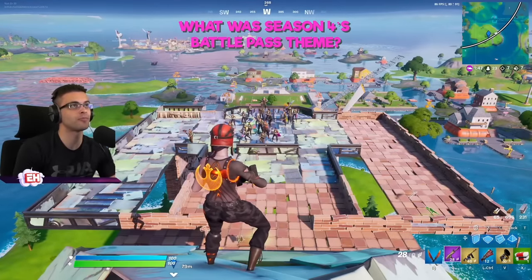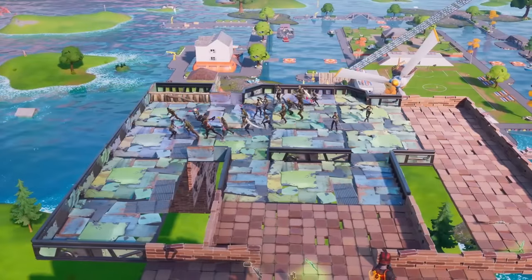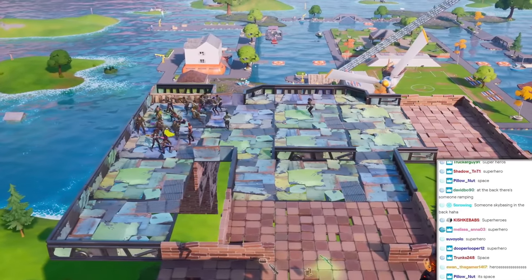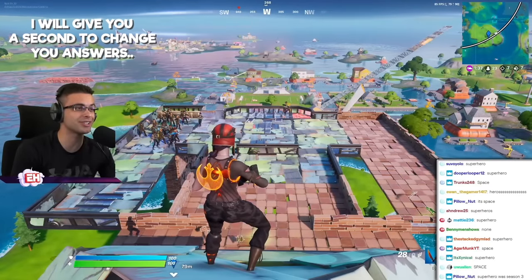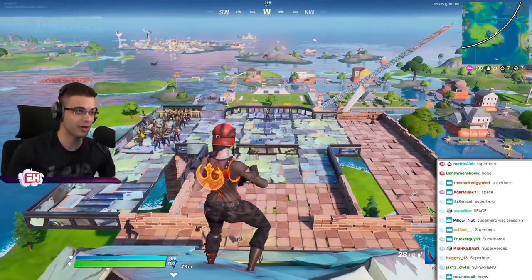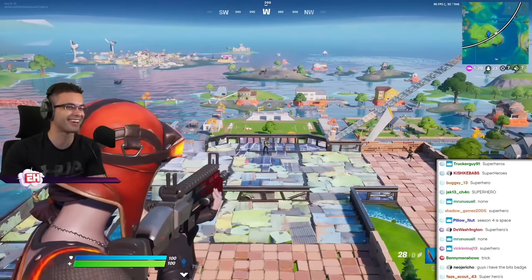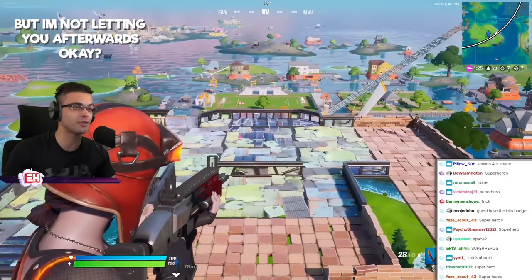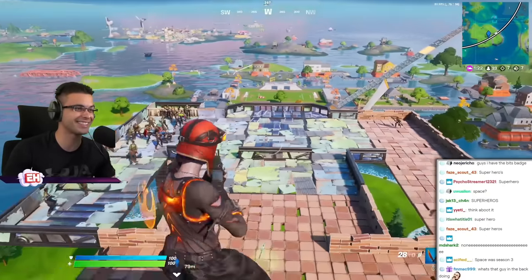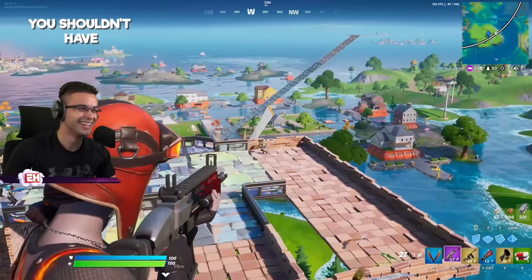What was season one's battle pass theme? Superheroes or space? I will give you a second to change your answers — think about this. Are you sure that's the final answer? Yeah, you guys are right — brick, jump off. The correct answer is space.